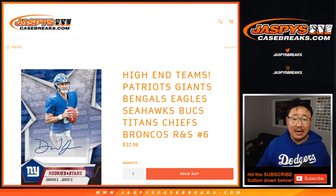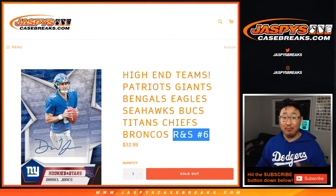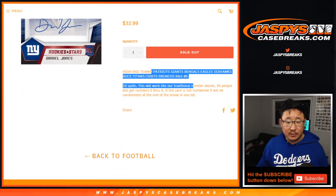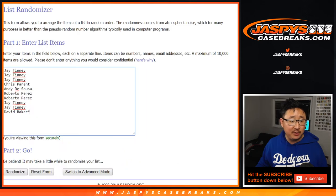Hi everyone, Joe for Jazby's CaseBreaks.com coming at you with a high-end team number block for Rookies and Stars No. 6, which is sold out — it'll be in a separate video if you want to check that out. Featuring these teams right here. Works just like our number block breaks that you often see on the website.